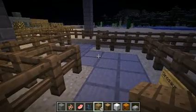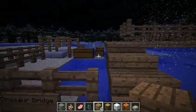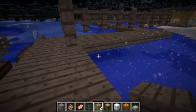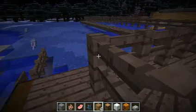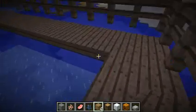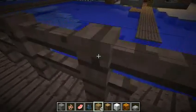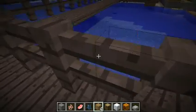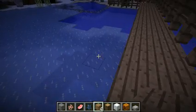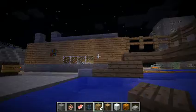This is called Dinosaur Bridge for no apparent reason, and there's the boating dock and stuff. I really failed at this bridge — these are wooden slabs and then the fences just hang there — but they're still useful. We're going this way. I fell off the bridge but I don't care.